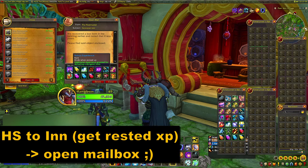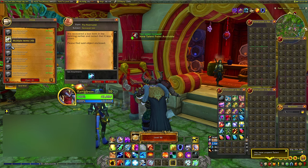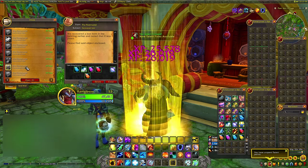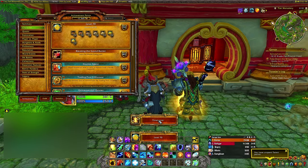And here comes the beauty of this whole guide — the moment you waited for. Once you equip all cloak upgrades and experience bonuses for the cloak, Hearthstone back to the inn, grab the rested bonus and open up your mailbox. Collect all the XP tokens and watch your character level up to 70 in a golden blast of experience.